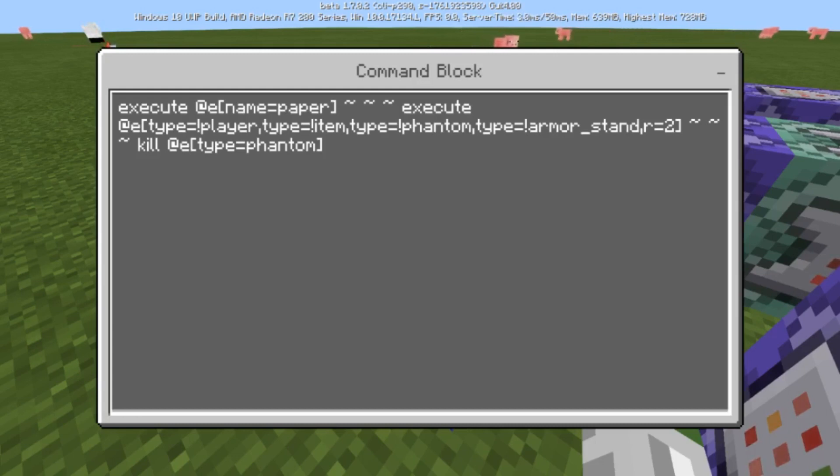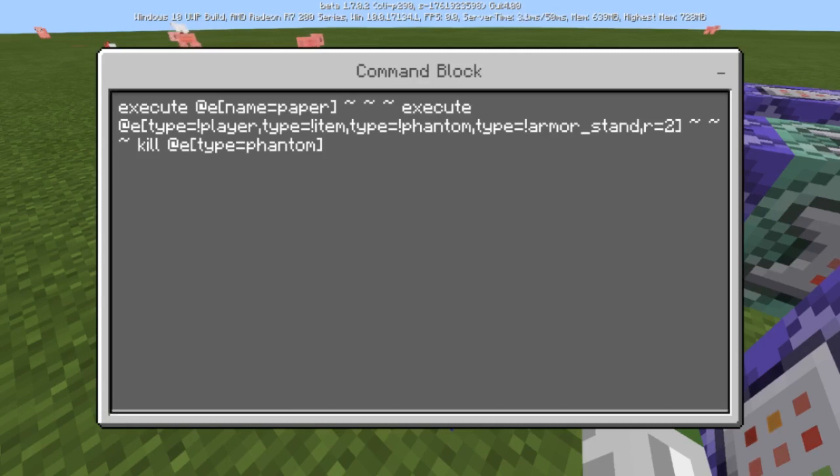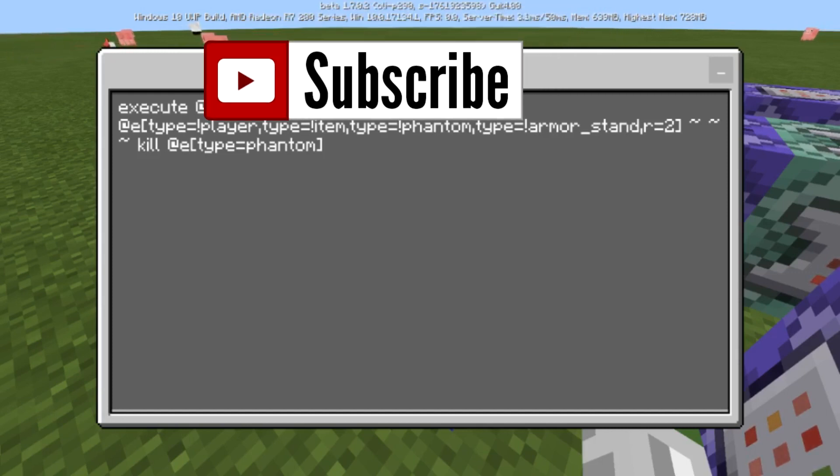The command is going to execute at entity type not equal to player, not an item, not a phantom, and not an armor stand. You don't technically need the armor stand filter — the only reason I have it is because I plan on doing more particle stuff using other mobs and scoreboards in the future. This one doesn't involve scoreboards, so you guys can put this on your realm and start playing with it. It executes within radius two and then kills the phantom. Basically, anything the piece of paper goes near will kill a phantom.